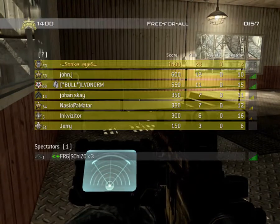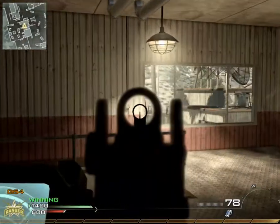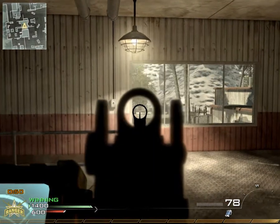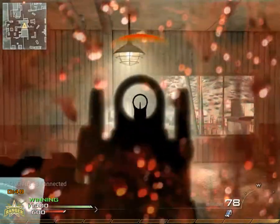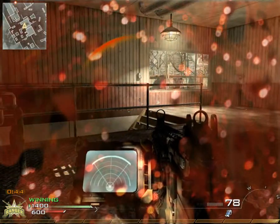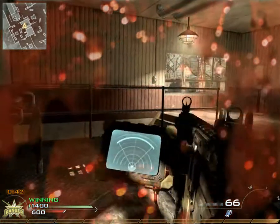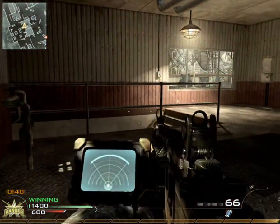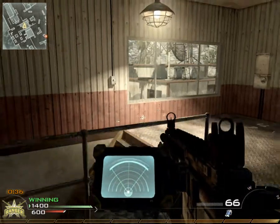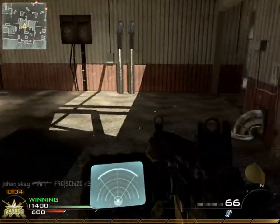The bullets that just barely missed me were from the guy in the middle building hiding behind some air conditioning units. If you're pushing a situation and you're not hitting them but he's hitting you, get out of there. Don't risk your killstreak — try to use the upper hand when you can, when he's not expecting it.